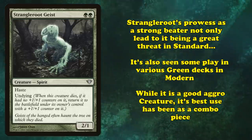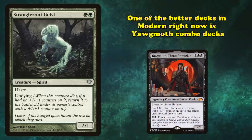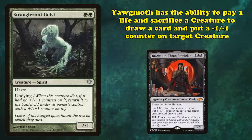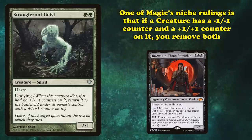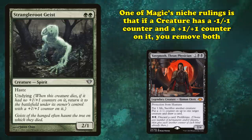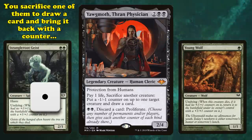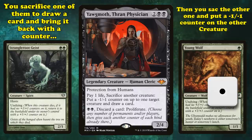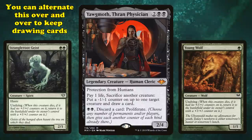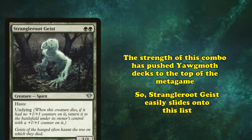Some of Strangleroot's best uses have been as combo pieces. One of the better decks in Modern right now is Yawgmoth combo. Yawgmoth is a 4-mana creature with the ability to pay 1 life and sacrifice a creature to draw 1 card and put a -1/-1 counter on up to 1 target creature. One of Magic's lesser known rulings is that if a creature has both a +1/+1 counter and a -1/-1 counter, you remove both of them. So if you have a Yawgmoth and two Undying creatures — usually Strangleroot Geist or Young Wolf — you sacrifice one to draw a card, bringing it back with a counter, then sac the other to remove the counter. By alternating which creatures you sacrifice, you can draw as many cards as you want, and this infinite draw combo has pushed the deck to the top of Modern's metagame.